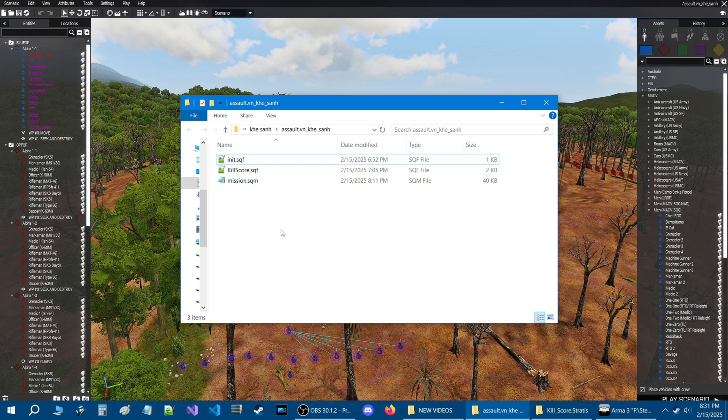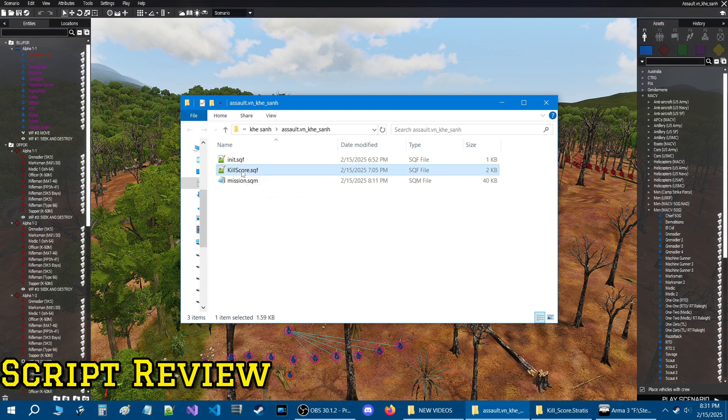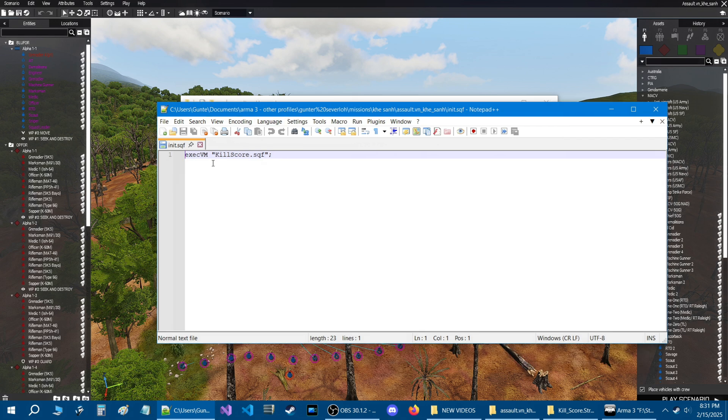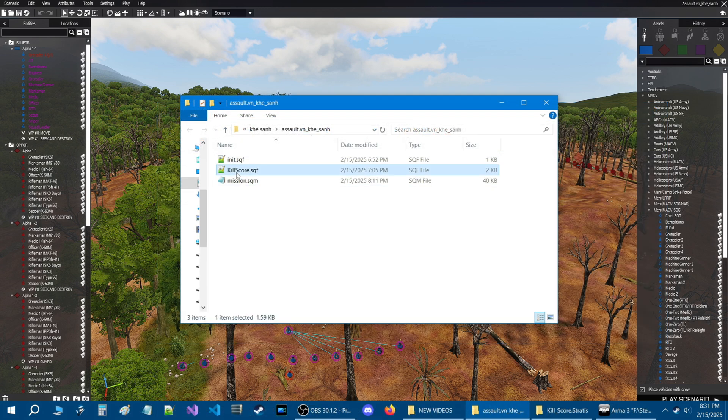There are two scripts: one is the main script and one calls the script. The INIT script basically just initializes everything. If you already have an init.sqf, just copy this code and put it into your own init.sqf. Now let's look at the kill score script itself.